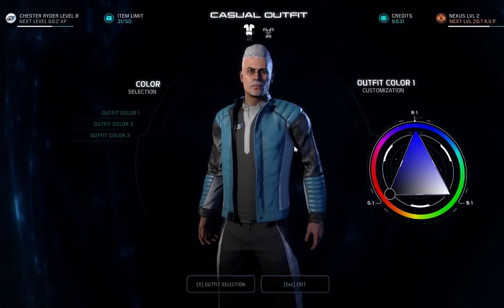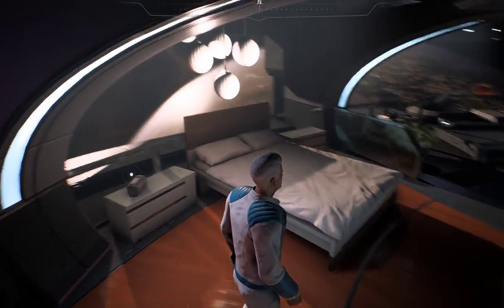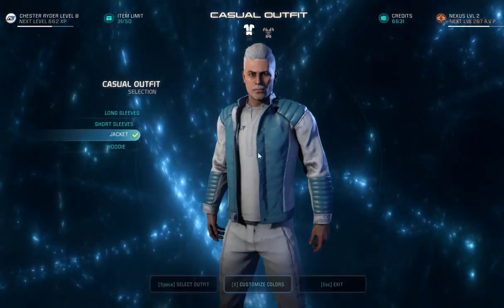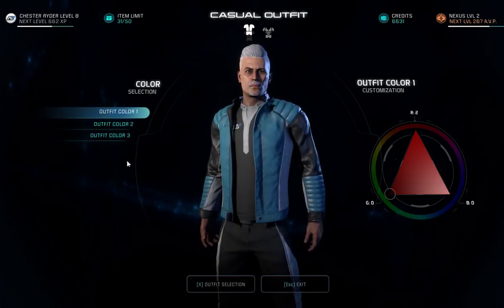For the moment let's just make this base layer black and then hit exit — you'll notice that our clothes remain the original blue and white color. So what we need to do is come back in, go back to customize colors, select outfit color 1, drag that over to black, and then hit space bar.